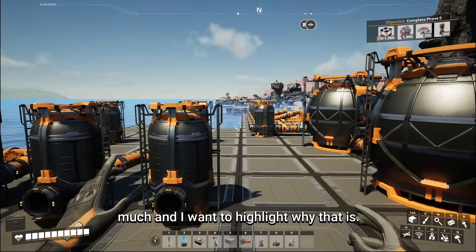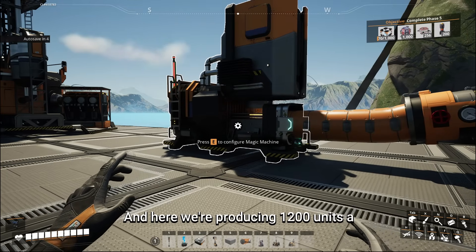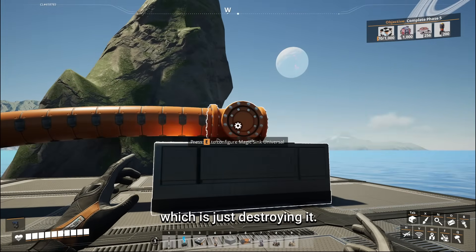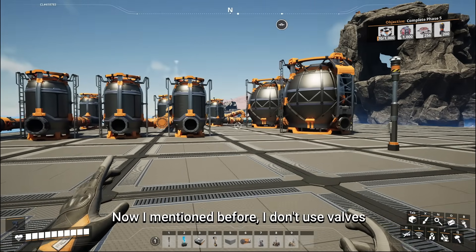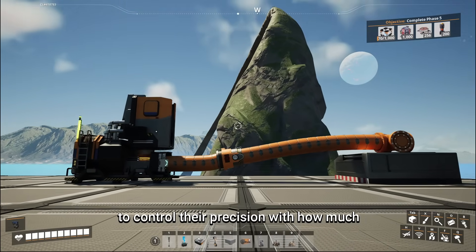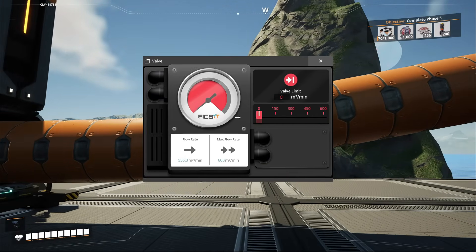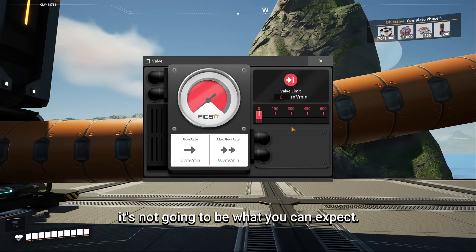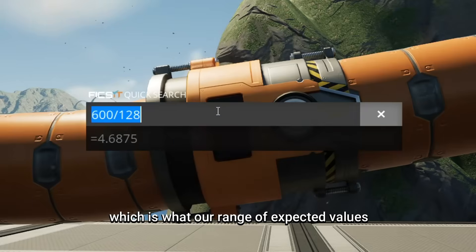I don't use valves for very much, and I want to highlight why. What I have here is a magic machine from a mod that produces 1200 units per minute of rocket fuel. This is a Mark II pipeline so we can only move 600 units of that, and it's successfully going into a magic sink. The idea is to create this pipeline at full flow rate because I want to show one of the major limitations of valves. Valves seem to use a seven-bit number — more likely a signed eight-bit number — to control their precision, so I effectively only use valves either to completely block flow by setting them to zero or to leave them completely open.